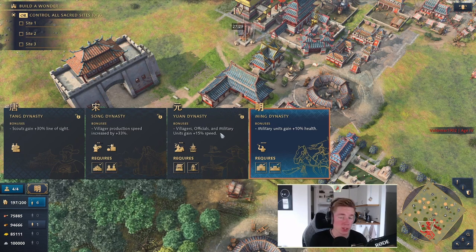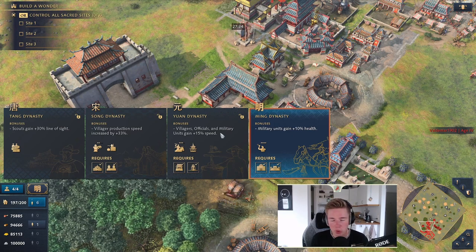All your villagers, officials, and military units will increase their movement speed, and your economy will work a lot faster, so try to get to Yuan Dynasty even if you're in Imperial. Then you have the Ming Dynasty where military units gain 10% health — not really relevant, not really that good.